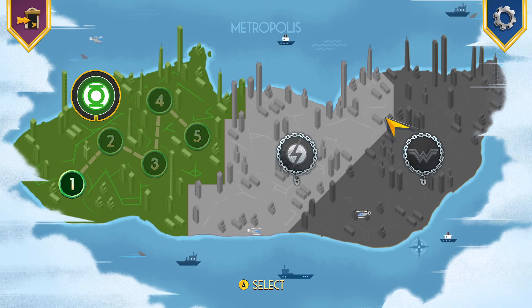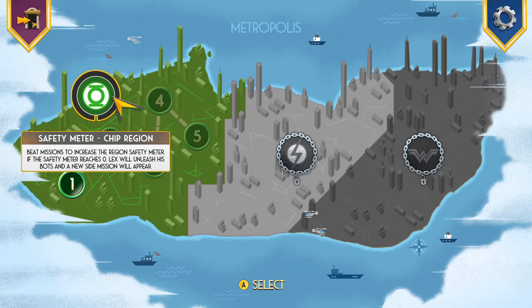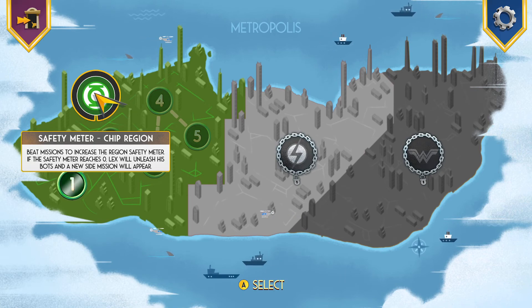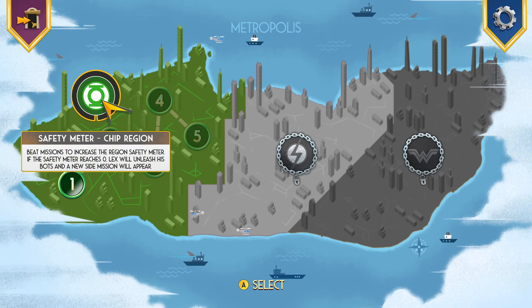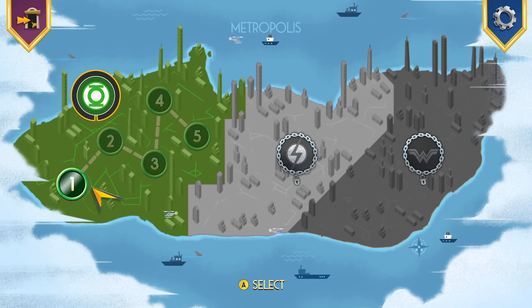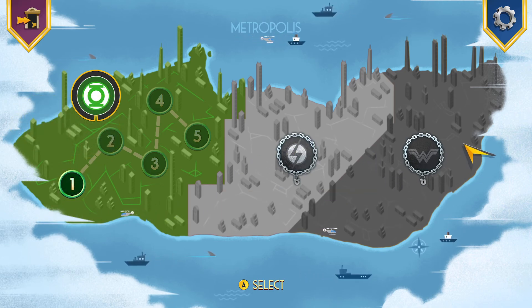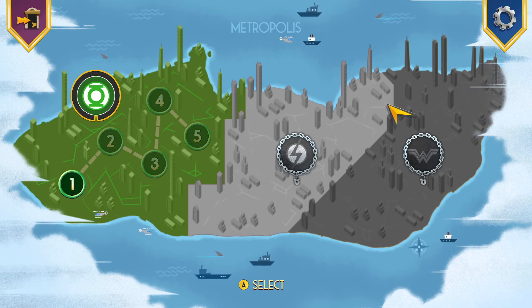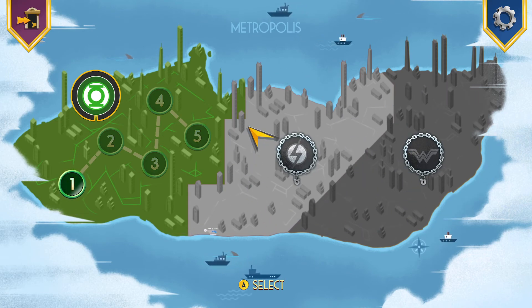I'm really gonna enjoy playing it. You can use the controller — Safety Meter — I don't even know what this means. It hasn't told us what any of this is. Beat missions to increase the region safety meter. If the safety meter reaches zero, Lex will unleash his bots and a new side mission will appear. That's not explained to me — it's just all there is, just go to this number one and hit select. Not a whole lot of points for the way this is set up.